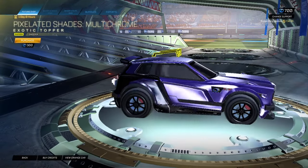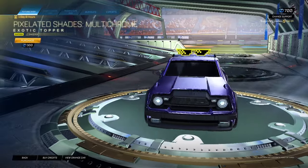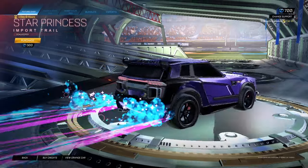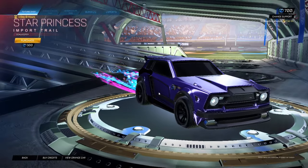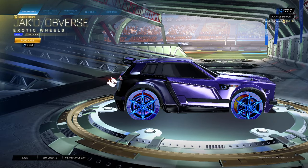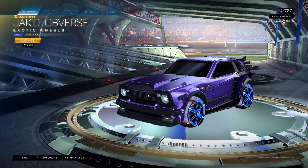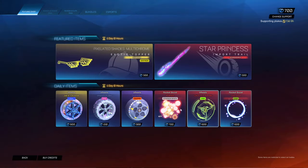Pixelated shades multi chrome saffron for 300. Not a big fan. Star princess goalkeeper edition for 300. Jacked — a verse, what — all right. I guess this will be the thumbnail. Cobalt tactician, whatever.